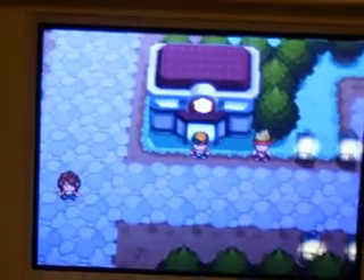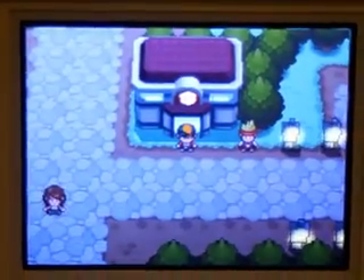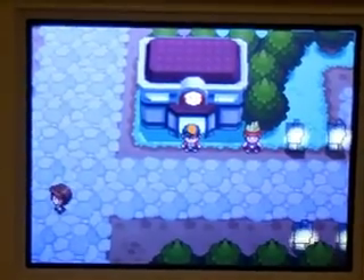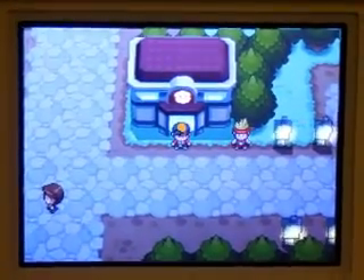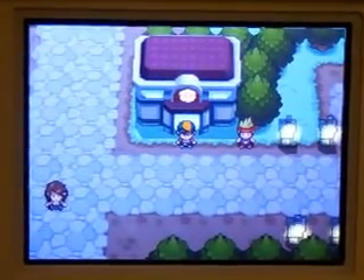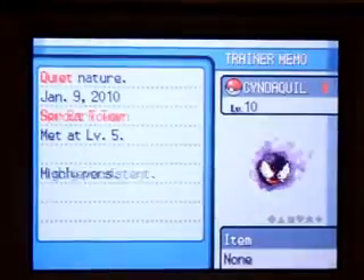Hello, welcome back to Pokemon SoulSilver walkthrough. This is part 6 and in the last video we got a Ghastly and a Zubat. Between that I trained them both up to level 7. Now, hopefully — in fact probably — we'll be able to do the whole video. We're going to go through the Sprout Tower. Alright, let's go!